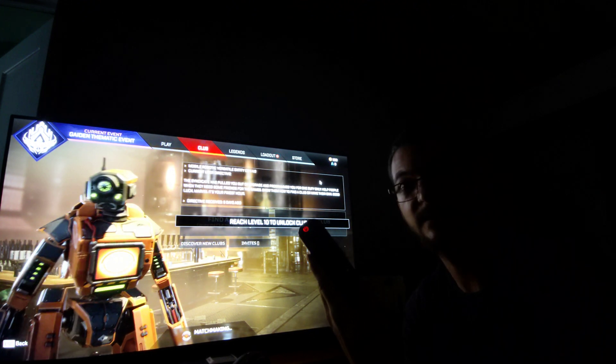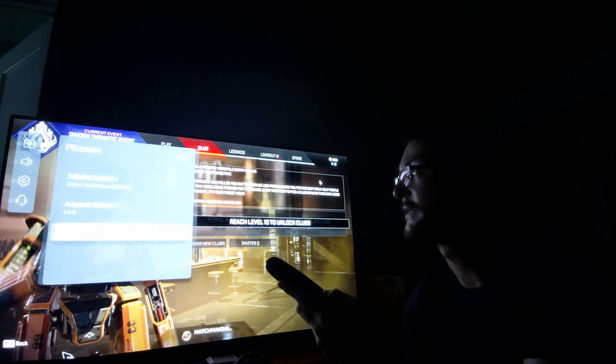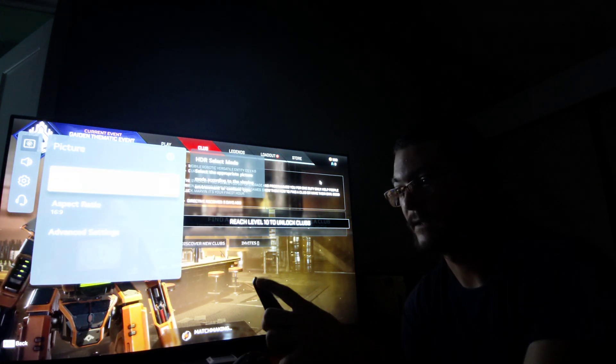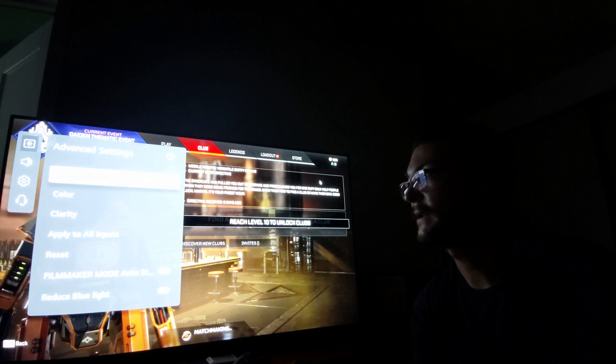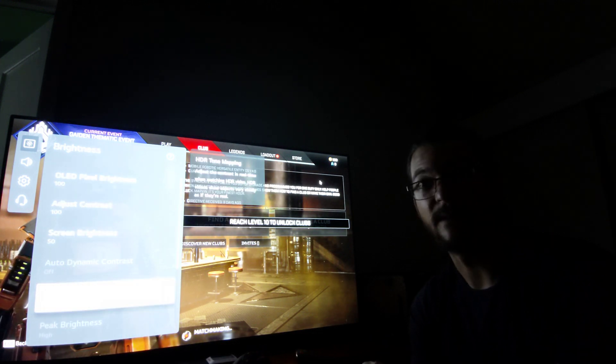Just go to Settings, step into Select Mode and click 111. You can do that for all SDR games. You're going to change that EOTF from Auto to HLG, and you're going to turn off tone mapping — go to Brightness and turn off tone mapping.